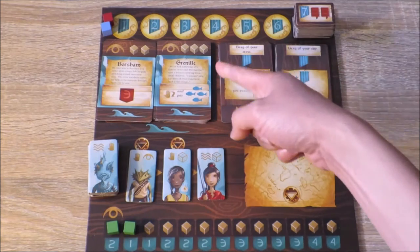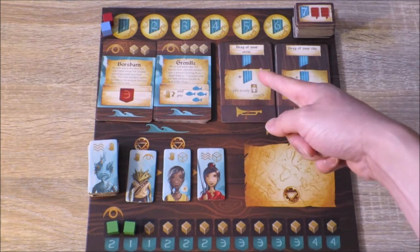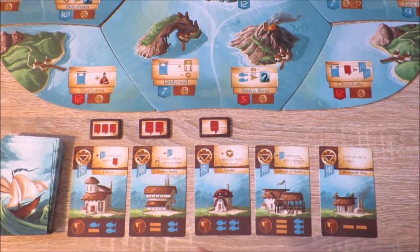These here are the objectives — if you go to Fireworld they trigger extra bonus Renown points. Players will then need to set up the building track by placing five buildings face up in a row from the building deck.